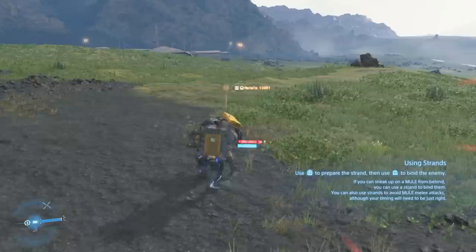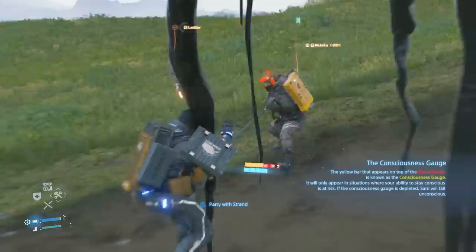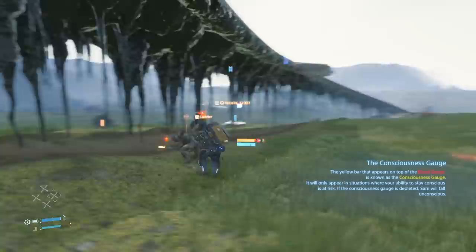If you want to get loud, there are many ways to take down mules. In the early hours, you don't have much equipment besides your fists and your strand, so it's usually not recommended to run into mules until you get some better gear. To use the strand, hold L2 to ready yourself and hit R2 to parry physical attacks. The timing is lenient, so don't worry about being too precise.